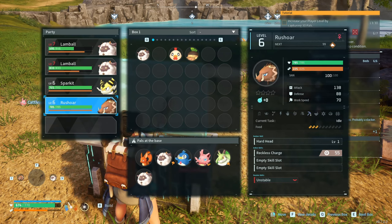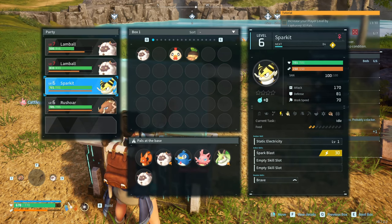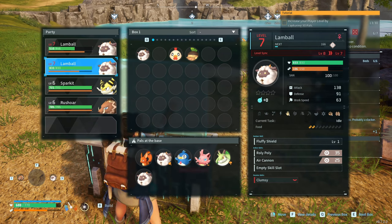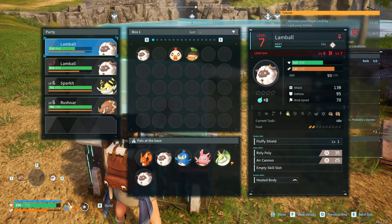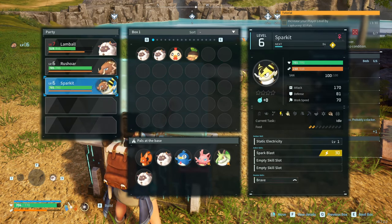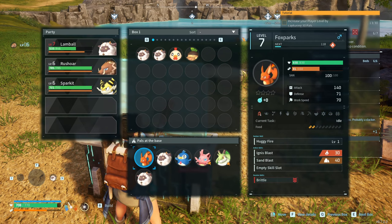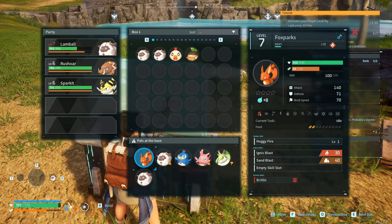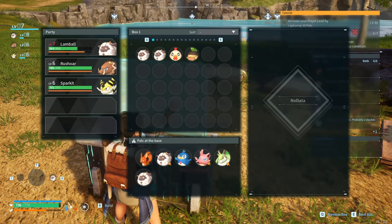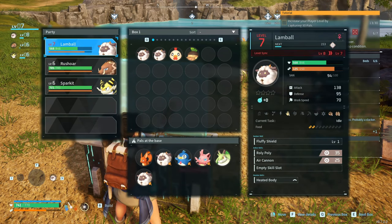So I've got the Rush Boar which is an earth type, a lightning type, and two neutral-type Fluffies. Let's put the one with the weird skill away. I kind of want to capture another fire fox so I have a fire type with me — it has Ignis Blast and Sand Blast, so fire and rock style attacks. This one just has Spark, and both neutral types just have neutral attacks.